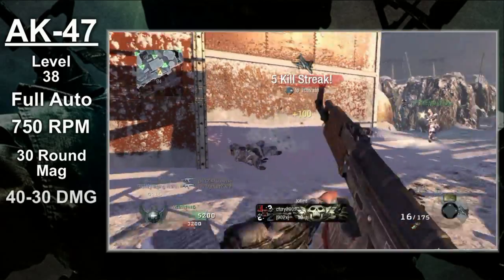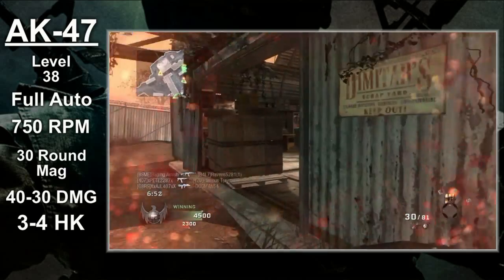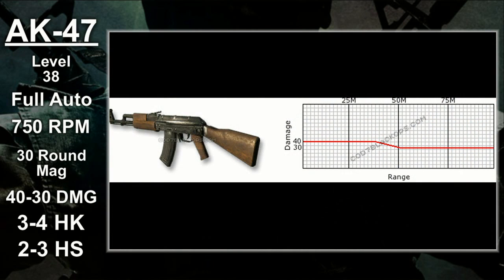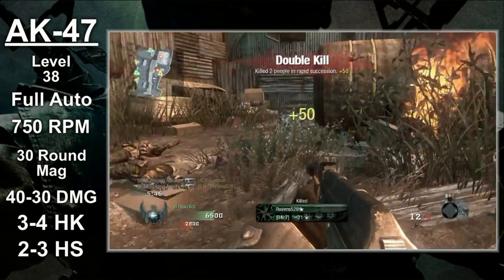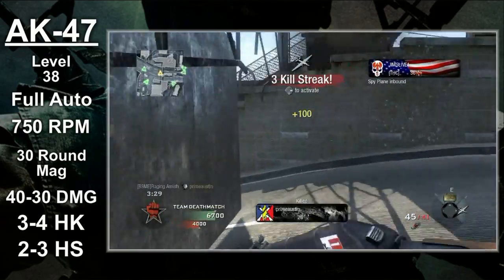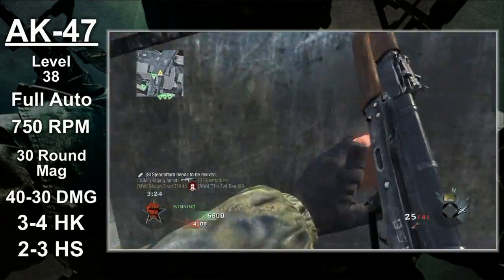Each bullet does 40 to 30 damage. The AK will require 3 shots to kill up close and 4 at a distance. If you're precise and manage to hit the head, you'll reduce the number of shots to kill by 1 at all ranges. Damage drop-off starts at about 37.5 meters, which is typical for assault rifles. In short and medium range combat, the AK will be a reliable 3 hit kill, and the 4 hit kill will only apply in long range combat. I must say I'm quite impressed by what the AK-47 can do.